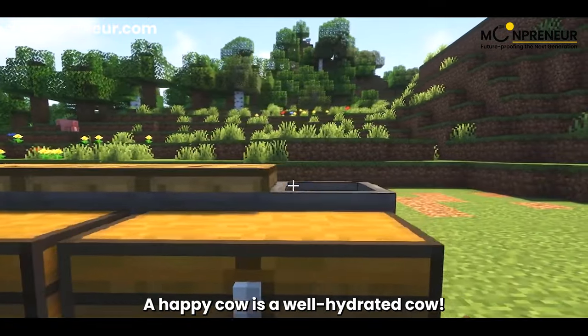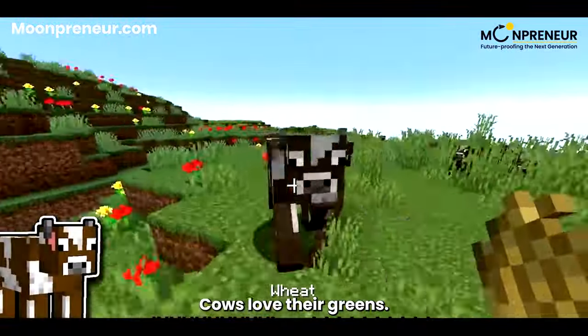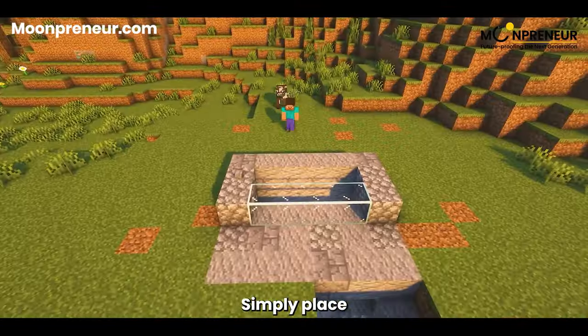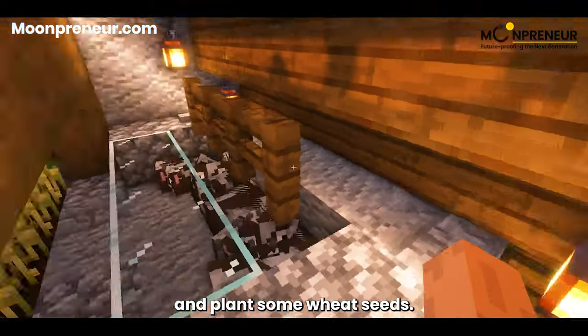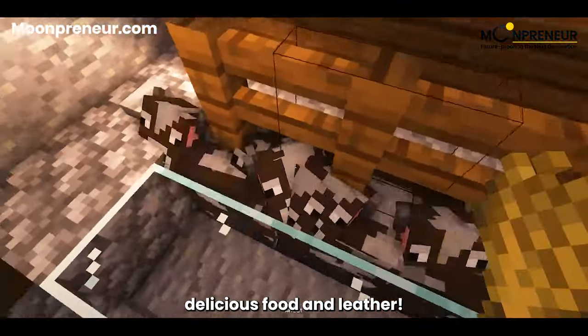A happy cow is a well-hydrated cow. Moving on to Step 4, it's feeding time. Cows love their greens, so make sure there's plenty of grass in the pen. Simply place some dirt blocks and let the grass grow. And if you're feeling extra farm-savvy, use a hoe to till the ground and plant some wheat seeds — this will be their chow. Healthy cows mean delicious food and leather.